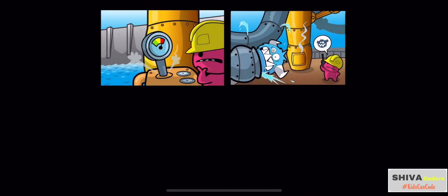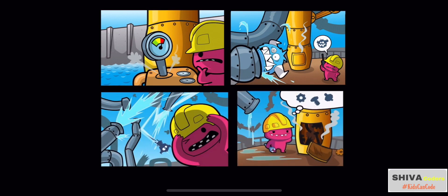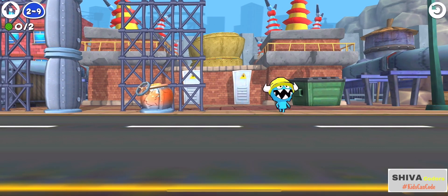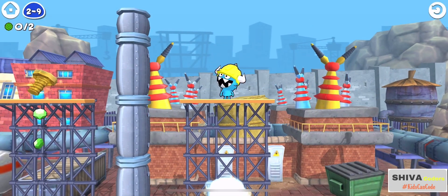Hello kids! Let's start levels 9 to 16 — Pipe Pressure. In this section, you not only get to blow up things but also cause some big splashes. You need to walk to the about-to-burst pipe, use dynamite to blow it up, and jump onto the water stream to get the screw.